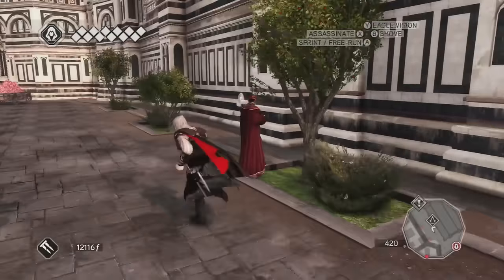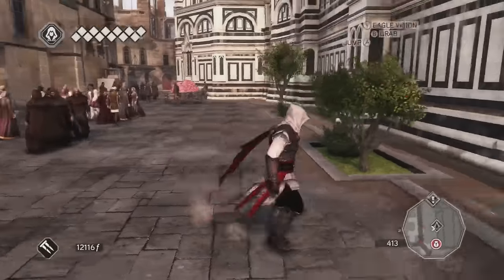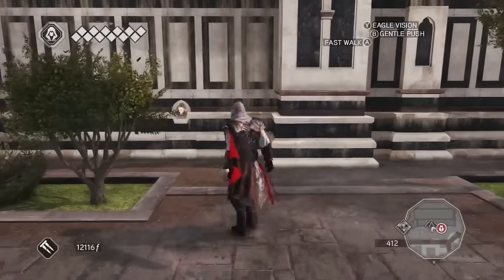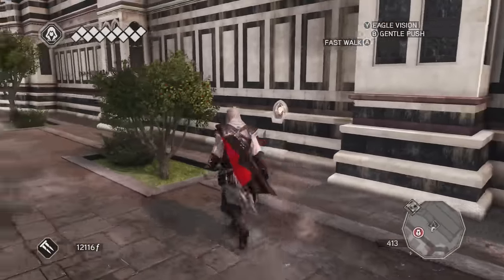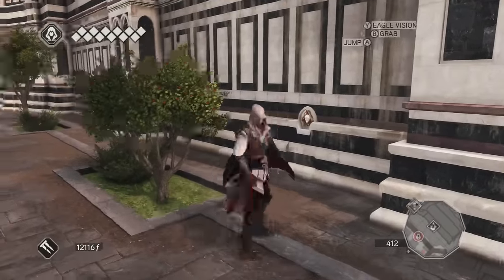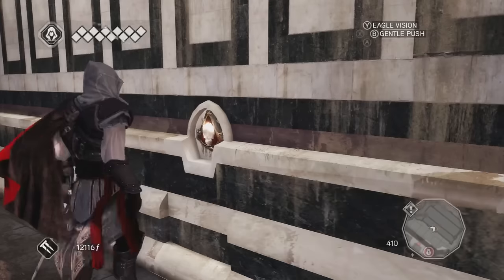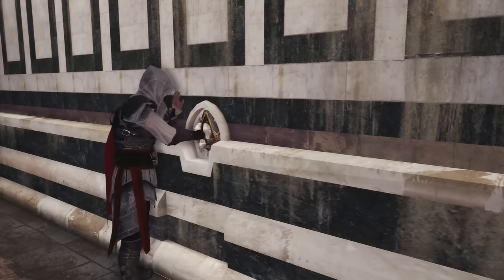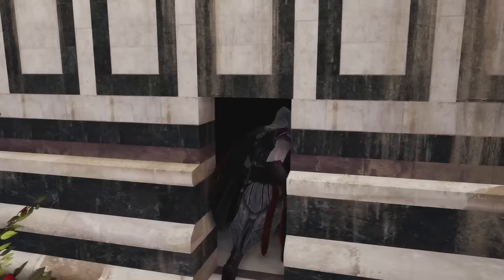Hello ladies and gentlemen, welcome back to another video in Assassin's Creed the Ezio Collection. We're playing Assassin's Creed 2 and I'm beginning my walkthroughs of the Assassin's tombs. Obviously the first one you do through the story - that's how you unlock all of the other Assassin's tombs, so you should have already done that. We've got 5 to do as side missions, starting with the first one that unlocks in Florence, inside the Duomo. This is not a combat-based one; this is more a parkour, free running based tomb.